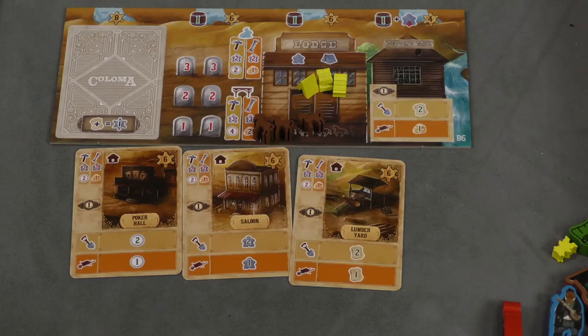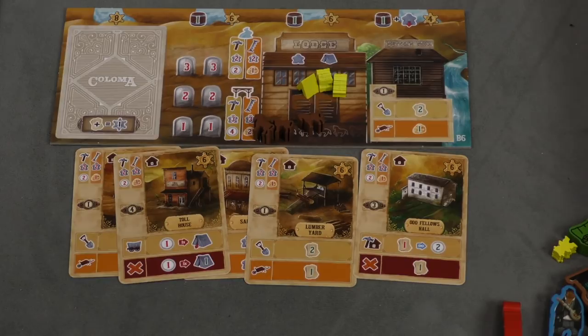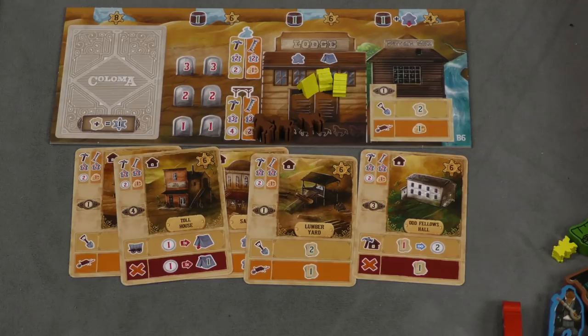Other buildings affect other actions too. For example, one building might give you a bonus when you take the build action, and another lets you draw a card when a bust occurs. So the more buildings you have, not only are they worth points at the end of the game, but they also enhance the different actions you take.